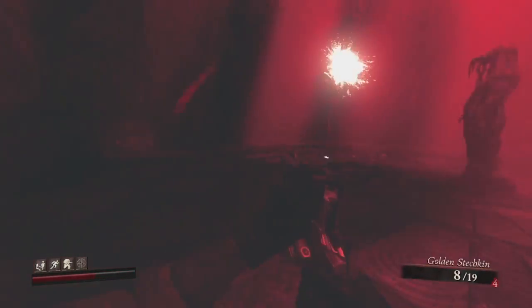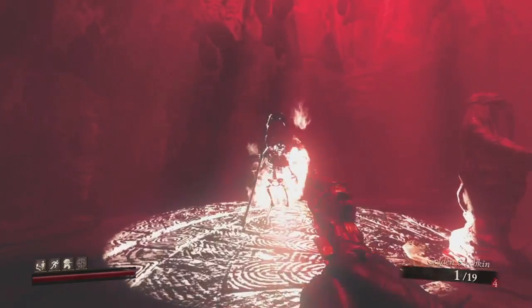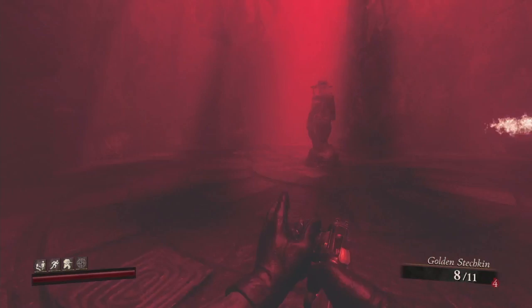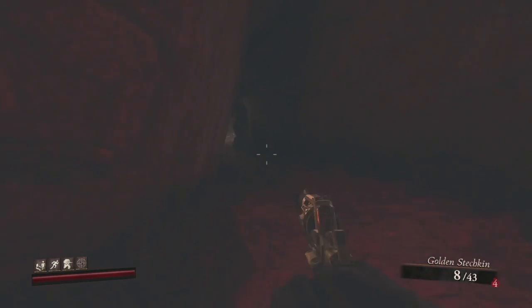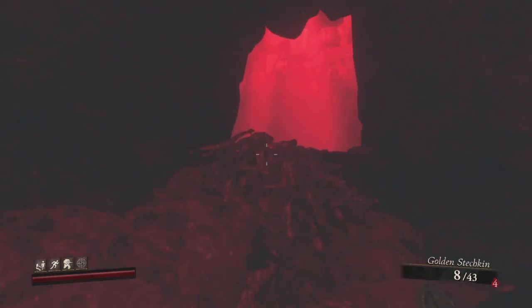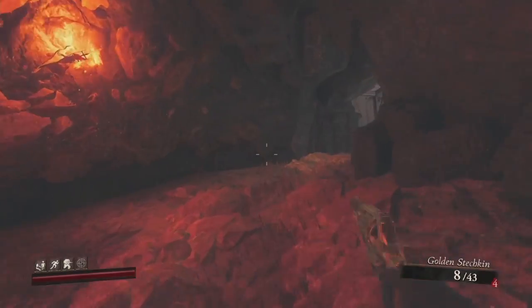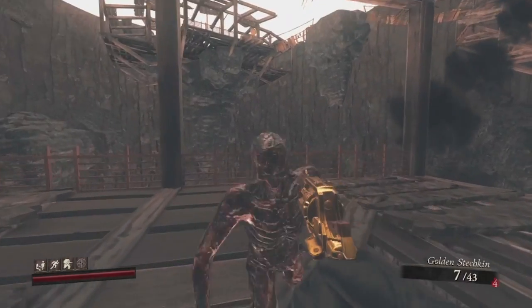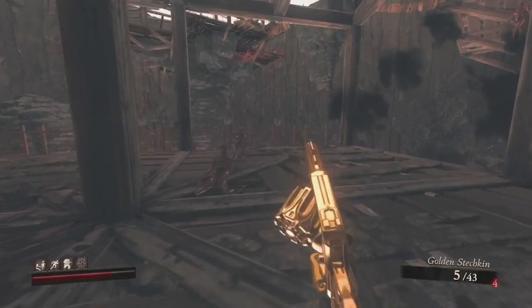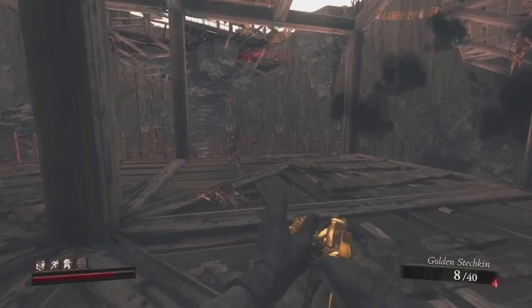Once you kill them, two doors will open. Don't take the wrong door like I did — if you see the little pillars you went the wrong way. Hop back up and take the first door on the right. Once you get up to the platform, build your platform the same way to traverse upward — kill a zombie on it and do it as safely as you can.